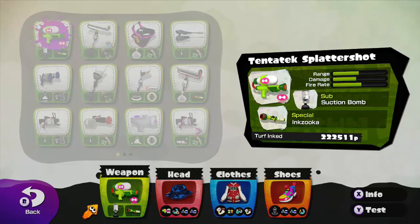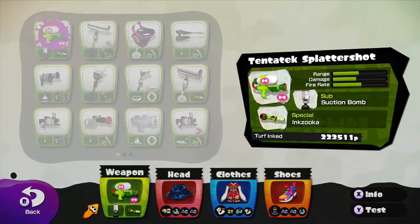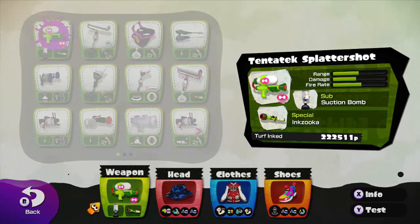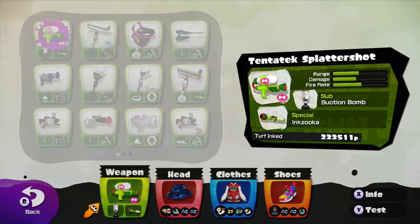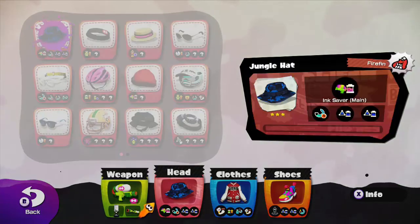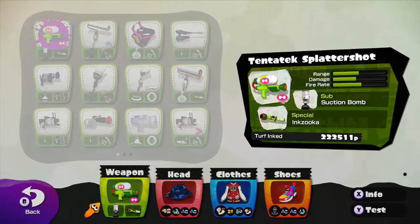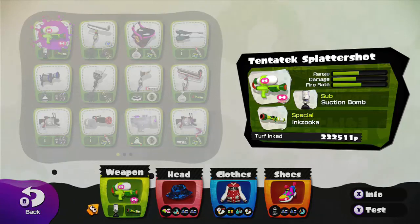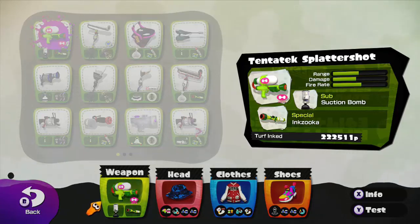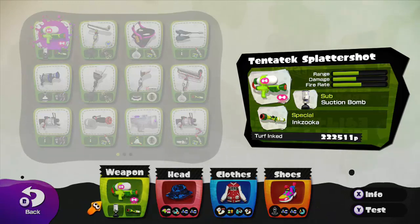When you use your special, it's great — it's a great way to knock down a bunch of your opponents. Shooting out gigantic flying paint tornadoes is a great way to kill your opponents. Right now I'm using this gear towards my Tentatek weapon, and I'm looking to buy new gear and re-roll some other gear. So I've been talking a lot — let's jump into the match.